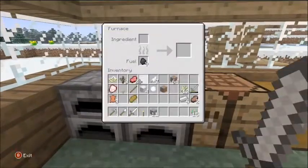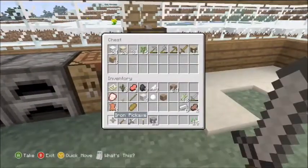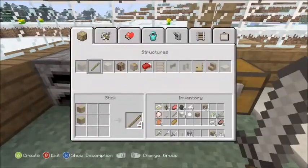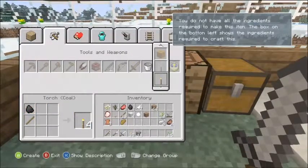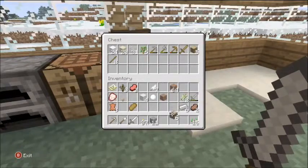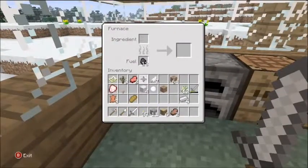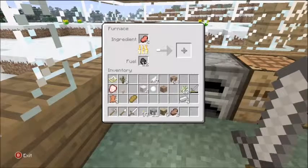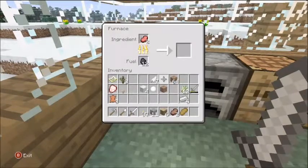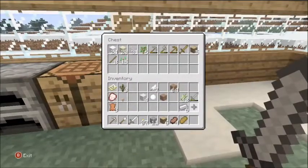Look at us, all fancy pants. I need wood — where's my wood at when I need it? There it is. I was scared for a second. Oh no. Alright, get rid of the sticks, gonna bring half of that wood. Get rid of that, put that there.